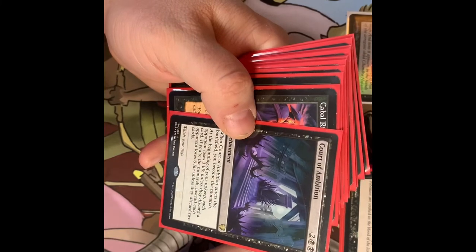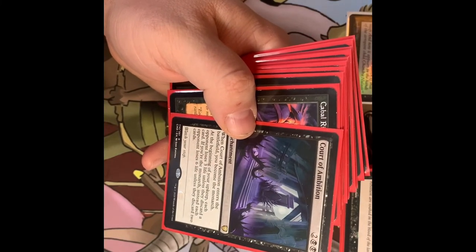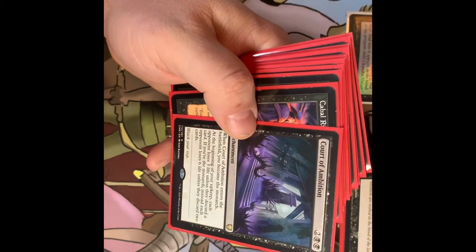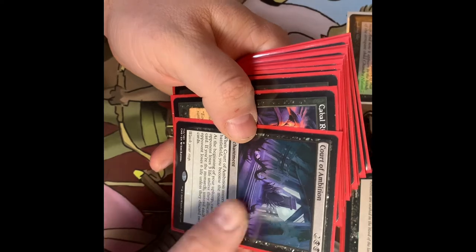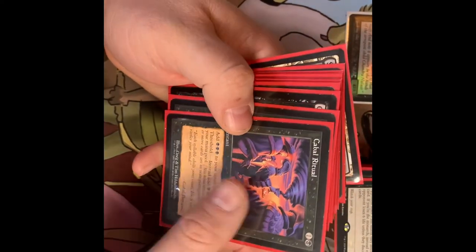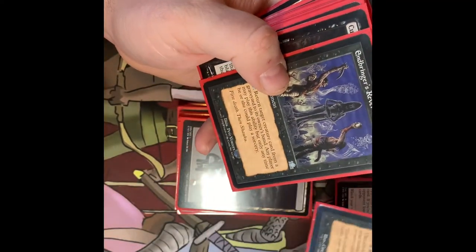Court of Ambition — when it enters the battlefield you become the monarch. At the beginning of your upkeep, each opponent loses three life unless they discard a card. If you're the monarch, instead each opponent loses six life unless they discard two cards. That can be pretty brutal late game. Cabal Ritual — add three black mana; if you have threshold, you add five.